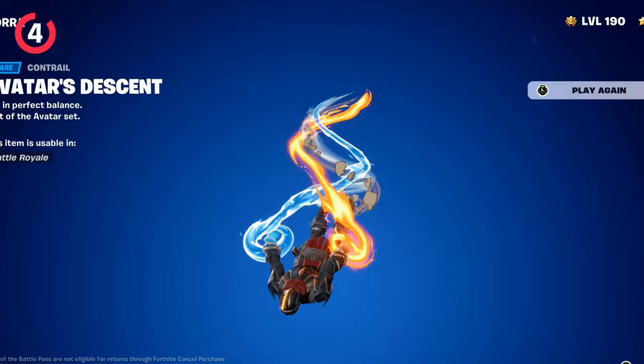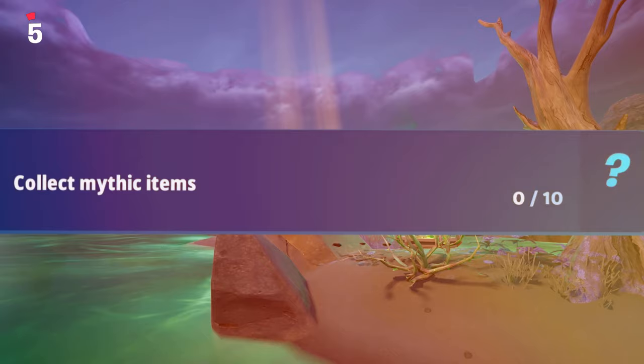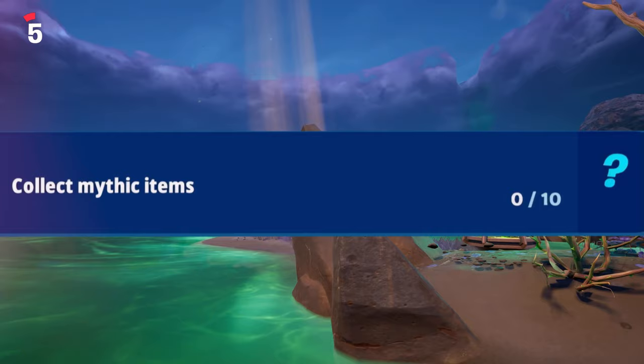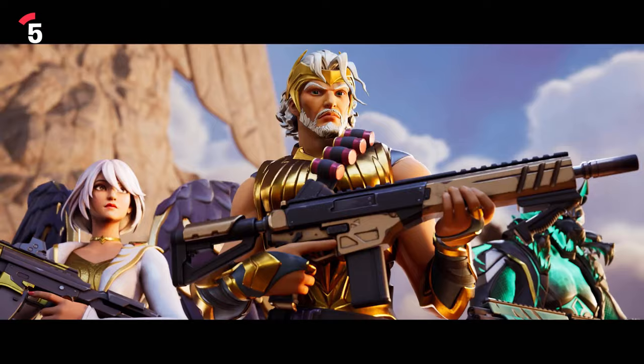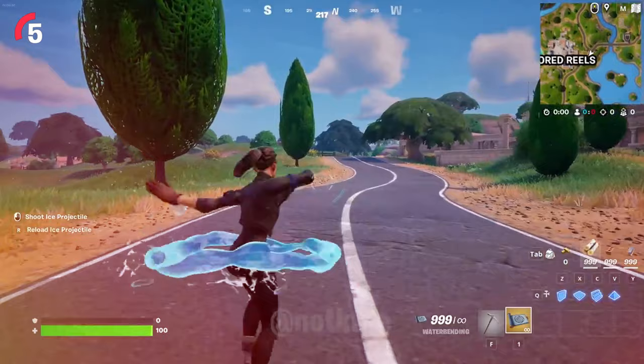The next reward is the Avatar's Descent Spray, which definitely looks pretty cool — you can see a bit of fire, water, earth, and air. To get this, you will need to collect 10 different mythic items, such as Zeus's lightning bolt or any of the mythic items from the bosses across the Fortnite island, as well as Korra's mythic waterbending ability. It's easy enough and you should get that done just by playing the game regularly in about two to three games.